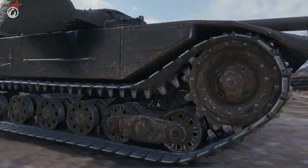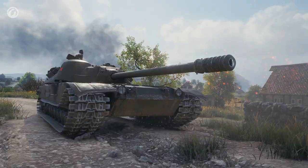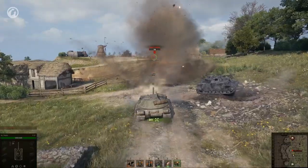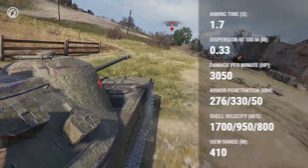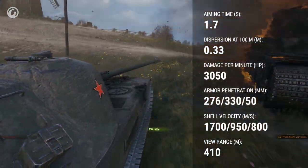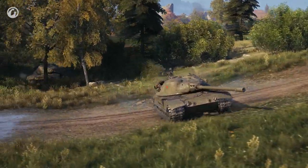The K91's gun is good — no catches, no quirks. Damage per shot is 320, which isn't much for Tier X, but it's easily compensated for by other characteristics of the gun: accuracy, aiming speed, rate of fire, and excellent damage per minute. All these parameters are among the best among the Soviet Tier X medium tanks.